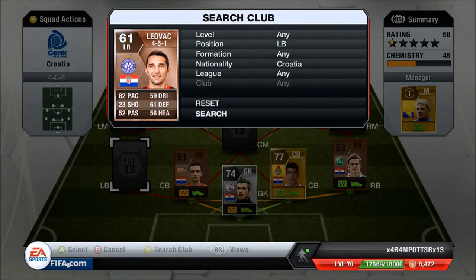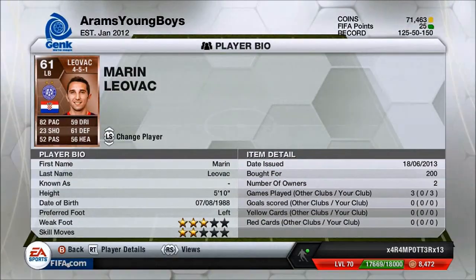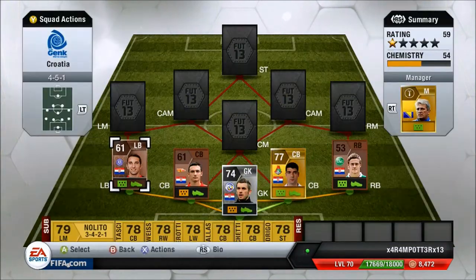My left back, we have Leovac — 82 pace, 61 defending, 200 coins. That's a bargain for this guy because his pace is amazing. He's really good in the game with his 82 pace, and he's pretty awesome.